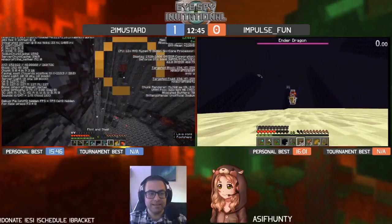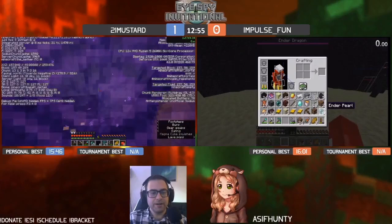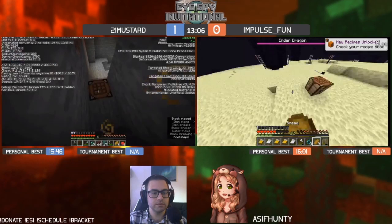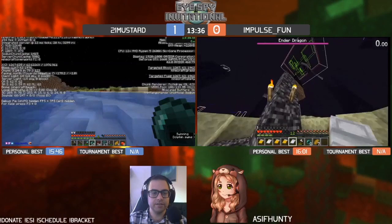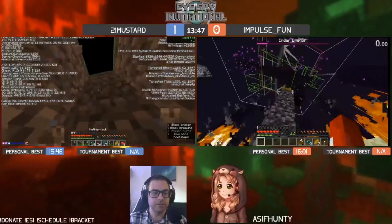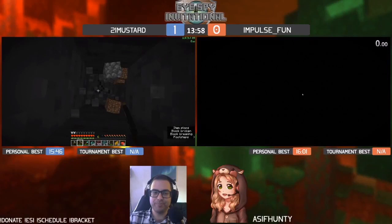Impulse getting into the End substantially before Mustard. Not taking bow and arrow — breaks my heart every time. He has a crossbow and 10 arrows — okay, heart not broken. Not getting a strafe — getting a lucky insta-perch. Five beds, let's go! Clean first dragon, rotates and turns. Solid damage. Well done, easy — Impulse tying it up!